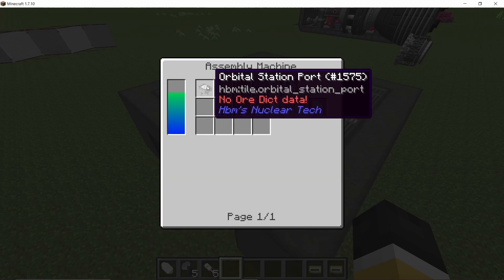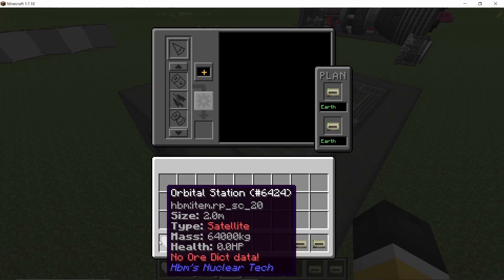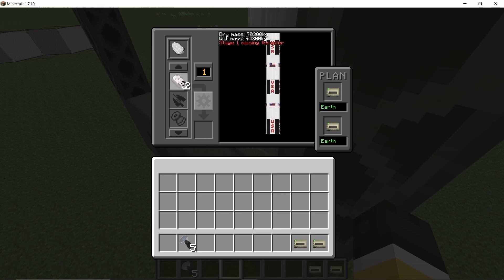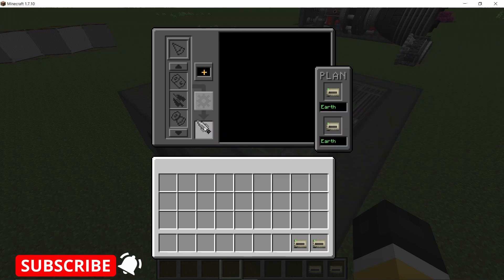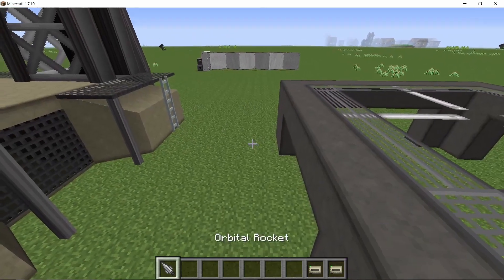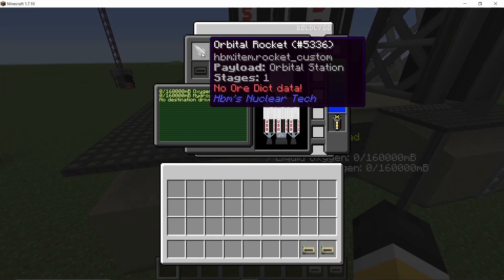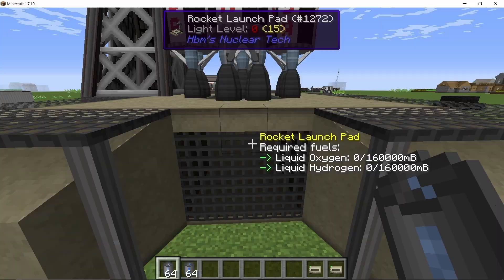Now we make a vehicle to launch the orbital station. You can see every crafting recipe using the NEI mod. We place down the orbital station satellite, five six-meter thrusters, and five twin hydrolog thrusters. This configuration can send the orbital station into Earth's orbit. We place the rocket on the launch pad and give it the required fuel — hydrogen and oxygen.